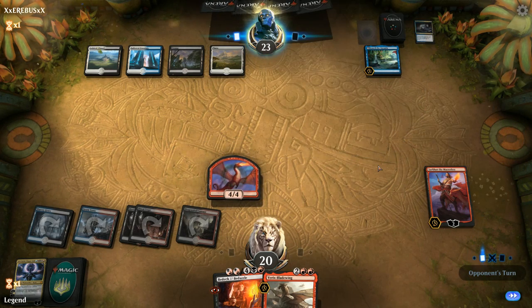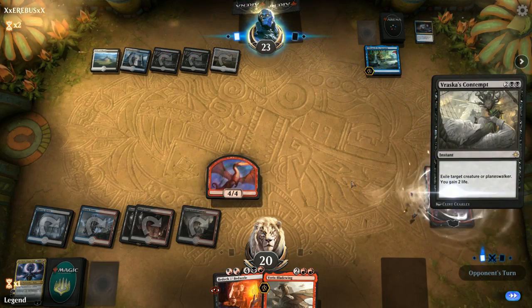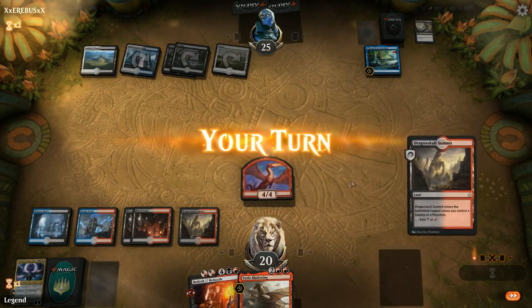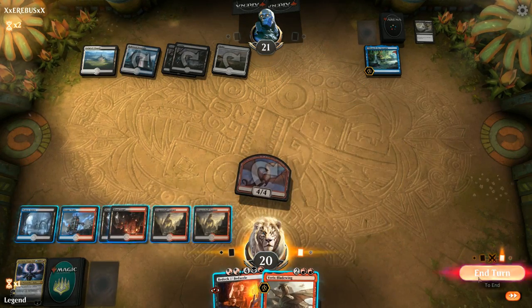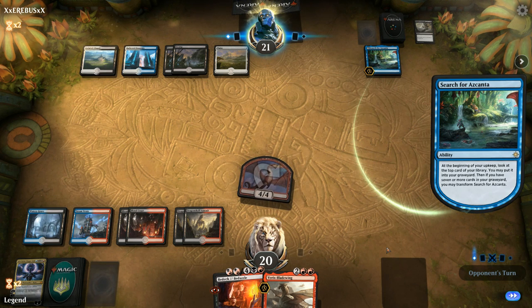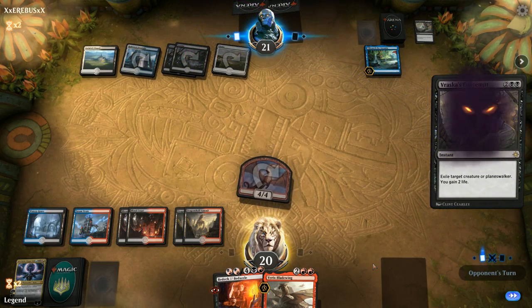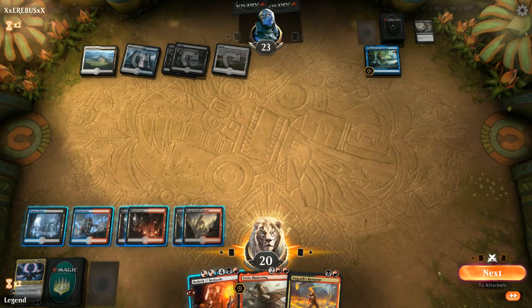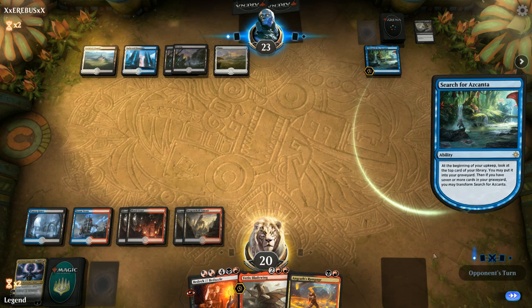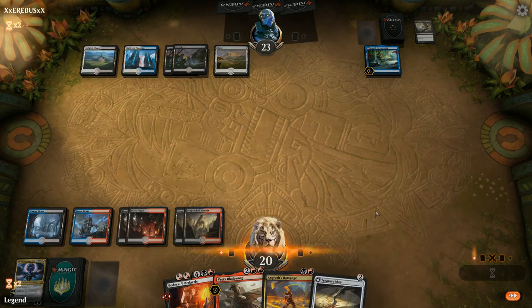Our opponent has three cards in the graveyard for Azcanta, so it's still going to take a while before it transforms. Contempt takes care of Sarkhan. We get in — could play 4/4 Bladewing but I think I'll wait. The downside of waiting is another Thought Erasure could take it away, but then they're not taking away our answer to Azcanta. We can't use Rampage here — I'll be patient. Five cards in the graveyard now, not too far from a flipped Azcanta which we have to deal with. Let's play a map and scry towards the seventh land.